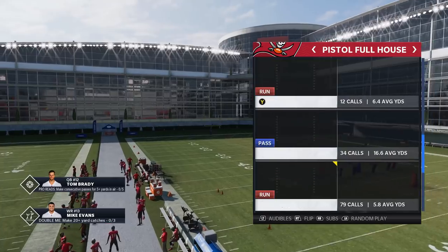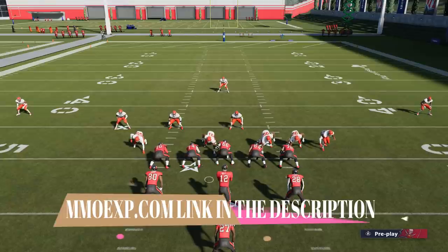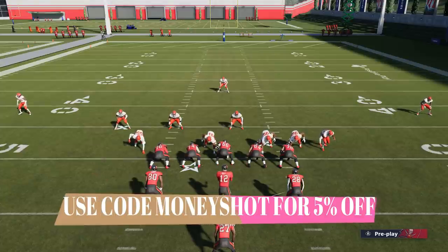Those are my four audible options. The last play I'll pick is the halfback off tackle. And as always, this video is brought to you by my coin sponsors at MMOXP.com. If you guys are trying to get your MUT team up, check them out — link in the description below and use discount code MONEYSHOT to get 5% off.